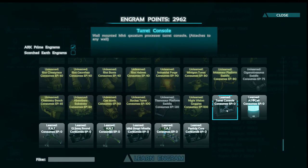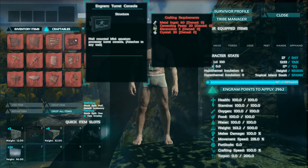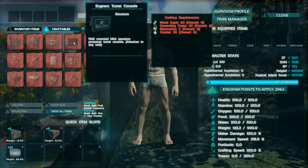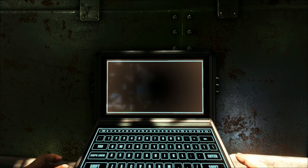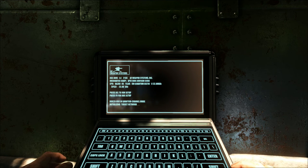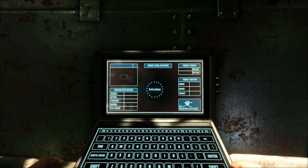After learning this engram, head straight to your craftables tab where you can find the console with the required resources. After crafting the console, simply place it on a wall and press E to activate it. Once activated, the console will display a whole bunch of crafting options.